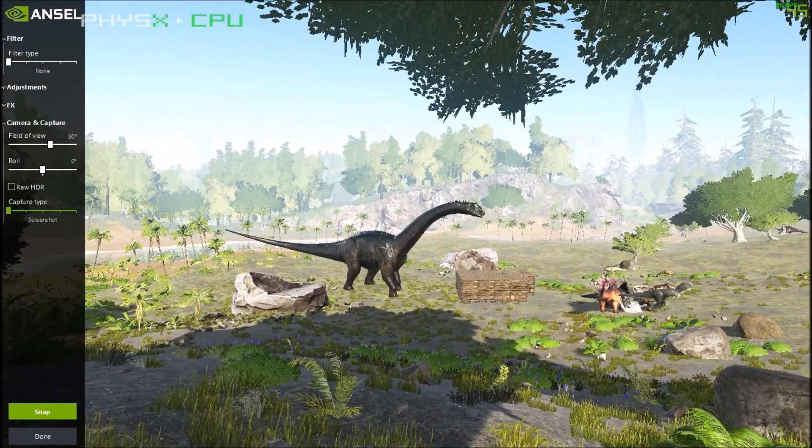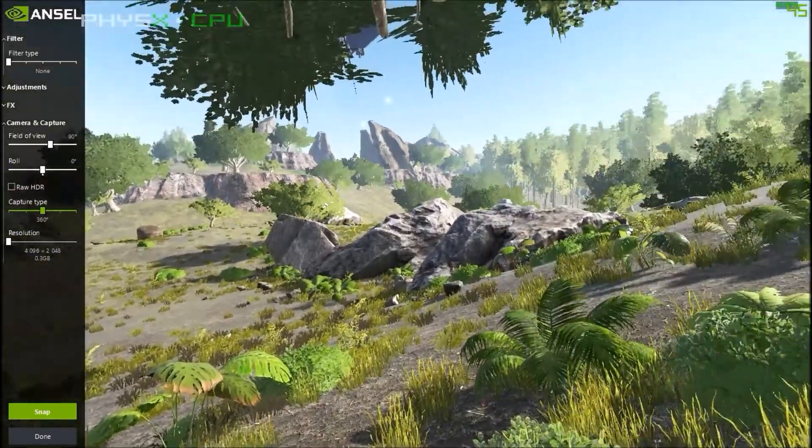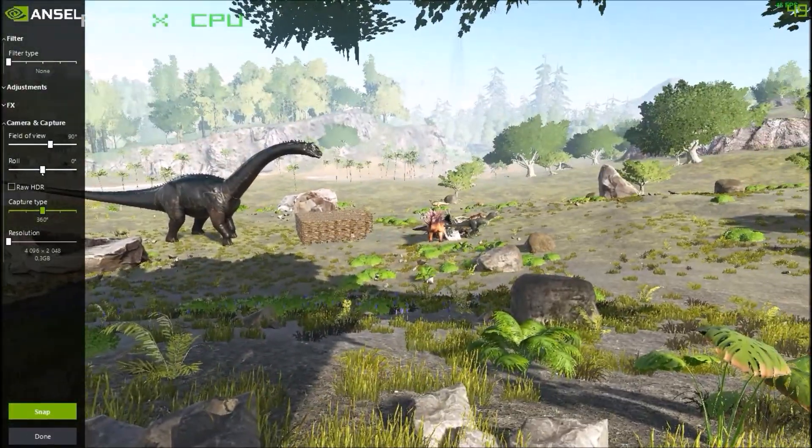Here we go. Regular screenshot - that's just like pushing F12 and taking a screenshot and it'll look exactly like that. You try to zoom in on something and it'll be blurry. New super resolution. 360 - which will take a 360 degree view of this area, which is pretty sweet.